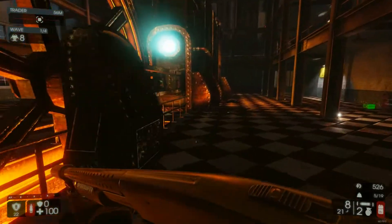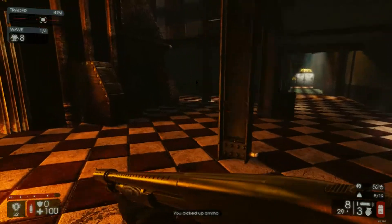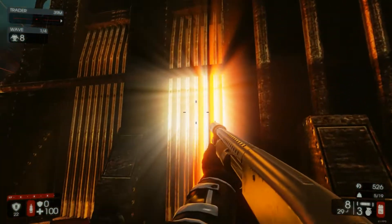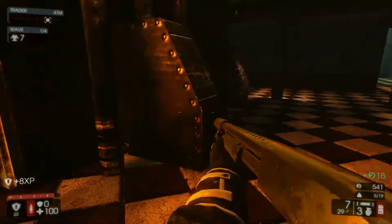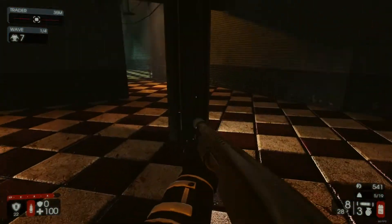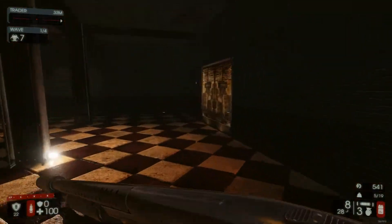I don't really remember the Foundry map from Killing Floor 1. I don't think it's one of the default ones — I could be wrong, but I still haven't played it very much. Wow, look at the lighting on this. Check out the heat on that. We're running low on Zeds, so that's good.